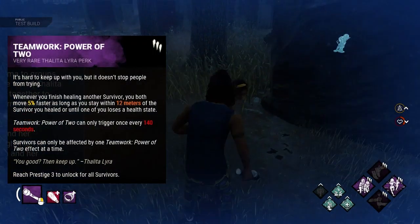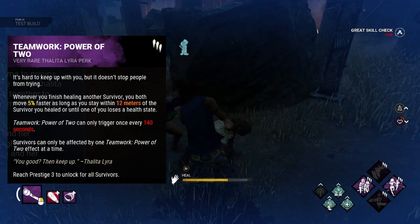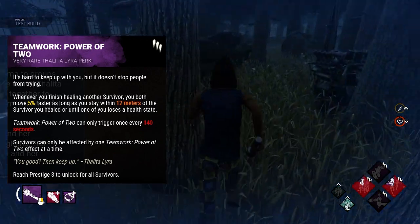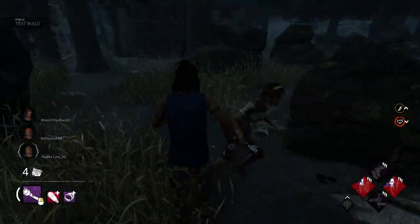Her next perk is Teamwork: Power of Two. Whenever you finish healing another survivor, you both move 5% faster as long as you stay within 12 meters of the survivor you healed, or until one of you loses a health state. It can only trigger once every 140 seconds. To me, this just seems like an alternate form of Blood Pact, and maybe they can be stacked together to get even more speed.